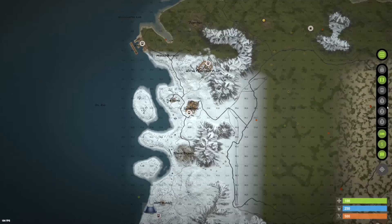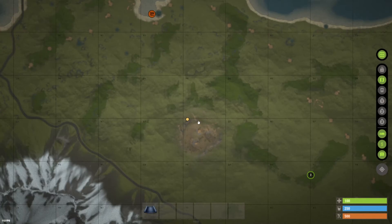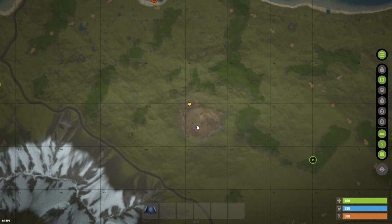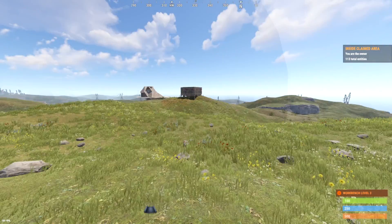Once you get into the server, all you guys have to do — and this map is huge, way huger than any map you're going to be playing on — is find exactly what grid you guys are in. For me, that would be P7. Then all you guys have to do is go into the same grid and meet up.